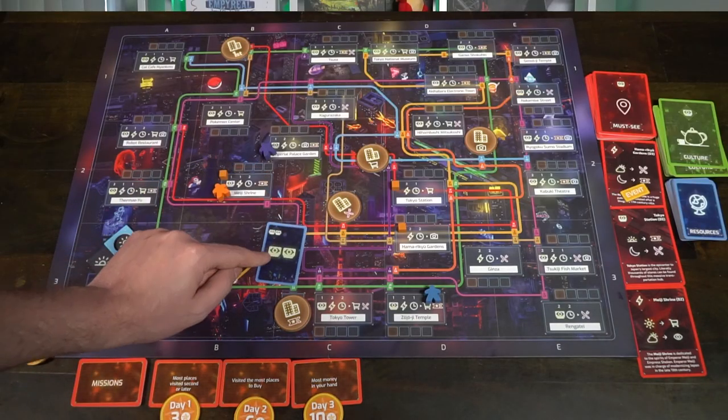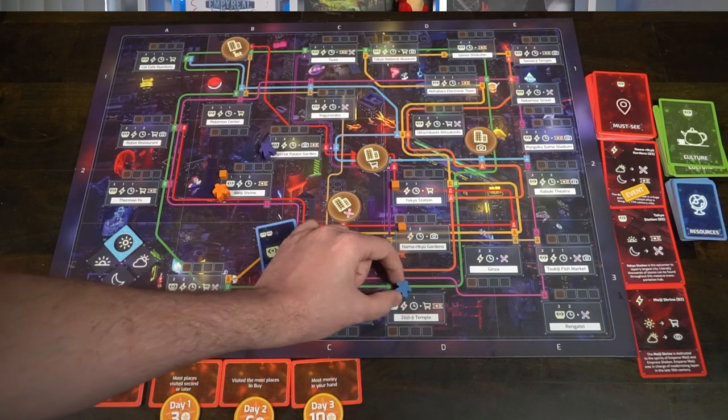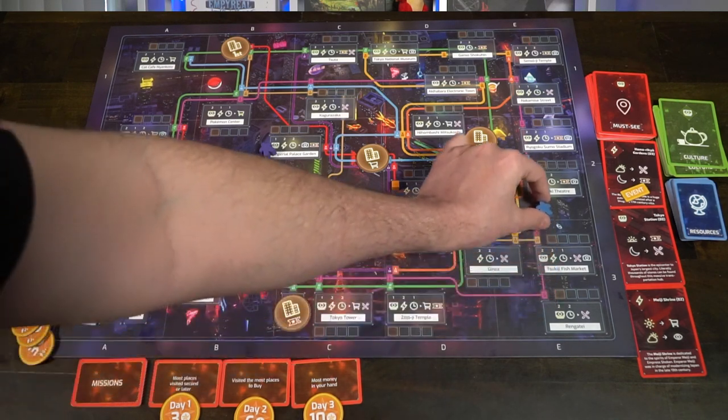Use your time and your energy wisely as you move from different locations using either the train, the taxi, the bus, or even your own chevrons to try and gather as much cool things as you can. It could be stuff like eateries or shopping or taking pictures of the park. It's really up to you.